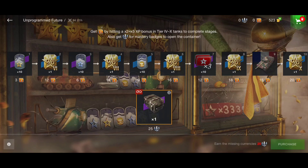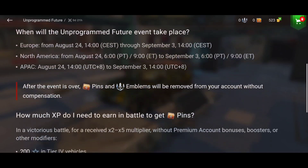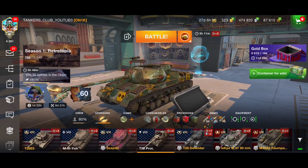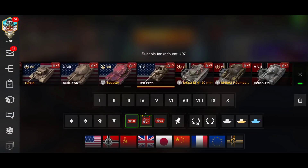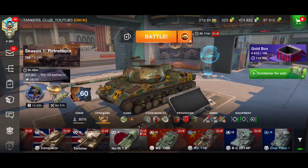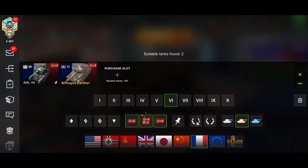So to summarize the event: for the containers you need emblems from mastery badges; for the tank and upper rewards you need pins; to get pins you need to win battles with multiplier tanks. You need a victorious battle to earn two pins — wins only. Go to the filter, activate it to see all your multiplier tanks, and use them every day. We have nine days, so if you have a lot of tanks you'll get the reward very fast.